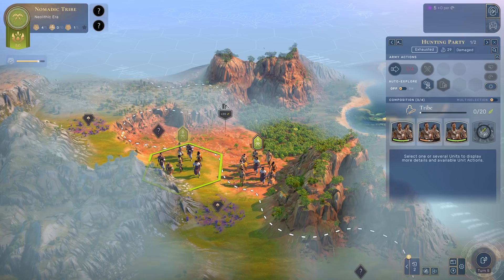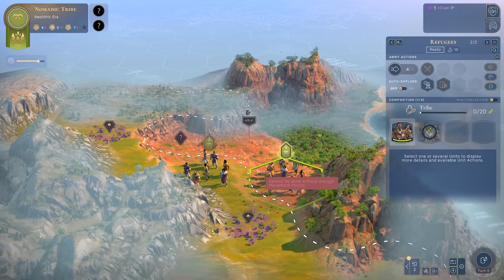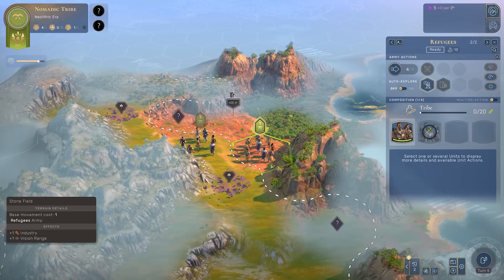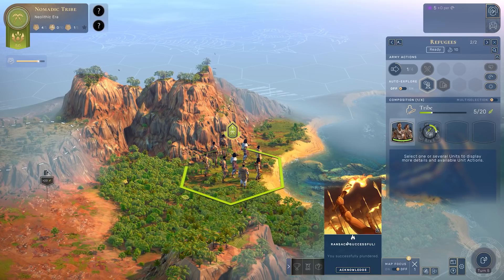It's also important to note that you can manage units separately. You might say I don't want three people running around, because the most you'll probably ever need for early game combat is two. So I'll click one unit and move them out separately while the other two go a different way. When you pick up a new unit in a given turn - whether through food or a special event - they actually have full movement on the turn you get them. I can send this person out immediately and there's some wild berries - fantastic.